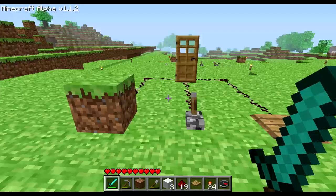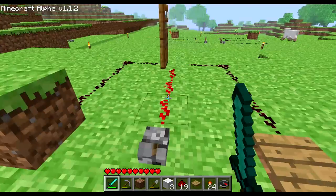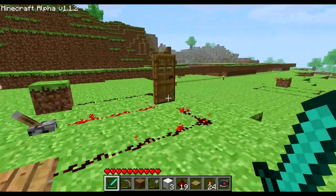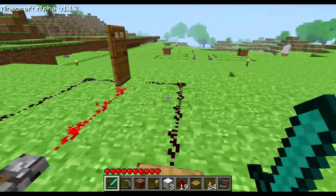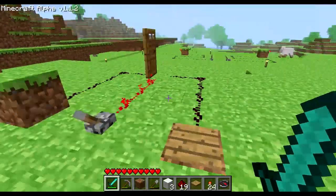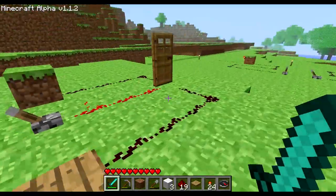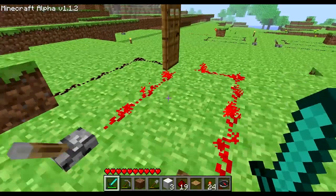Another thing about redstone is that if I activate this lever, standing on that pressure plate won't cancel that first one. Because that door represents an OR gate, meaning that any current going into it will activate it. So any one of those three OR combinations — like two of them, or all three of them — will represent a true for that door and it will open.